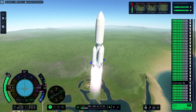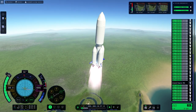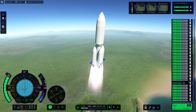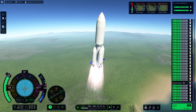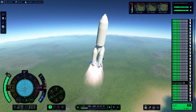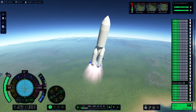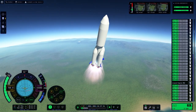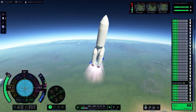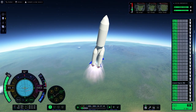We have liftoff, ladies and gentlemen! The song is called 'The Power of Love' by Huey Lewis and the News, featured in Back to the Future Part 1 — a classic. We are on our way into orbit. I took a bit of a steeper ascent just so the rocket wouldn't tumble over, which kind of helps getting into orbit.